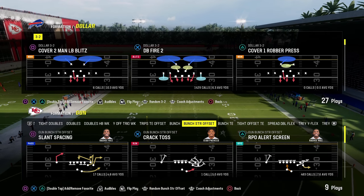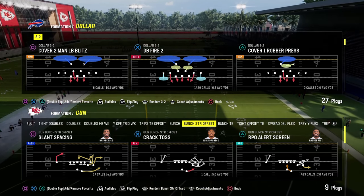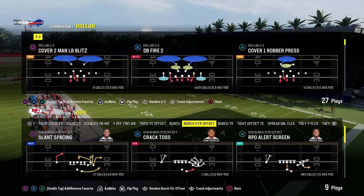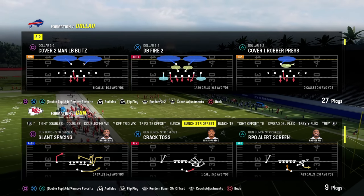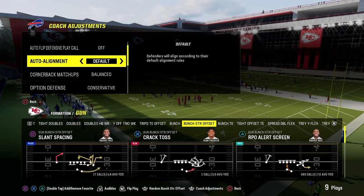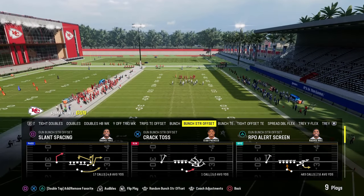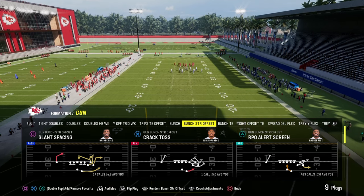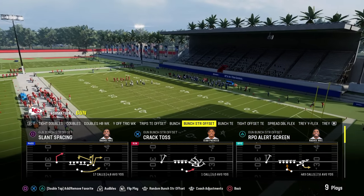One of the things that is super slept on and just does not get explained a lot in Madden is the concept we're going to talk about today, and that is space in general. At the very basic level, good route combos in Madden provide space, are spaced out well, and they take advantage of space — and at times they create space for your offense.